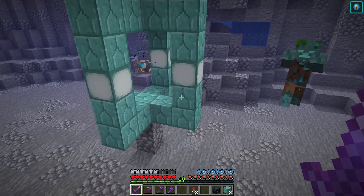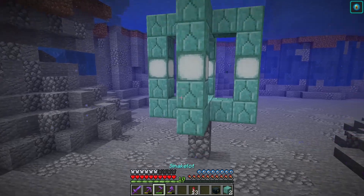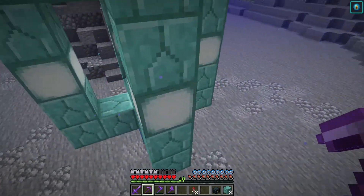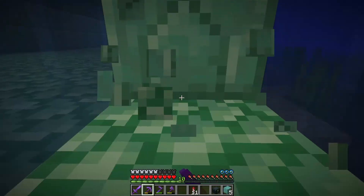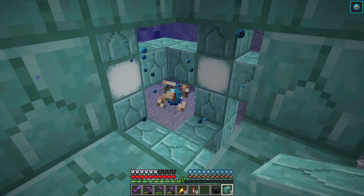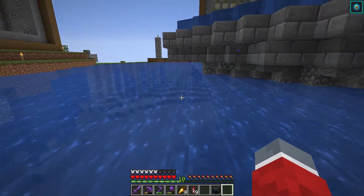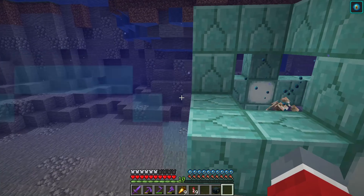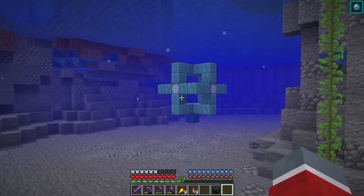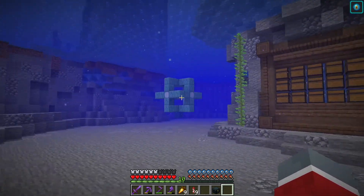If a zombie comes close enough it should get attacked by the conduit — let's see if that happens. I'm not seeing any action. Oh no, it isn't fully powered. We are missing some more blocks on the sides — you're supposed to have rings coming off of these as well. Oh, there we go — you see that now? There is an eye inside of it, which means it's fully powered. We don't have any hostile mobs here right now, but once we do this should attack them from a decent range.